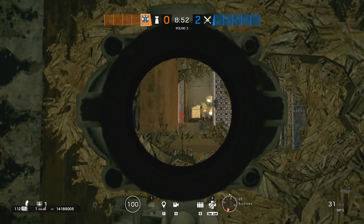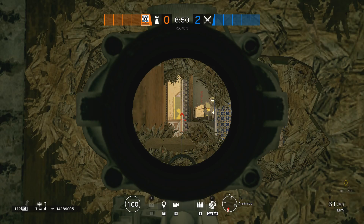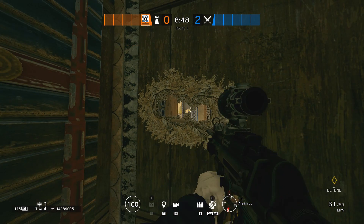Tip 31: Melee hole angle from the Archives towards the Office's double doors and windows in the open.